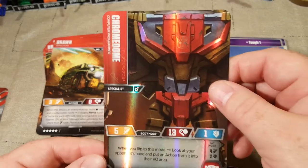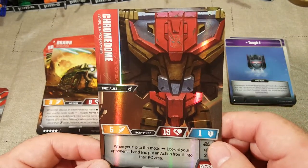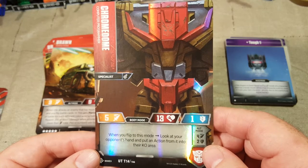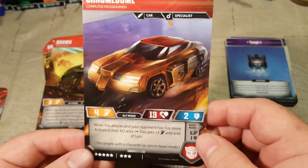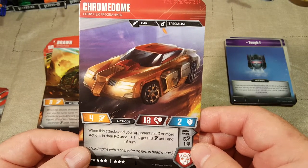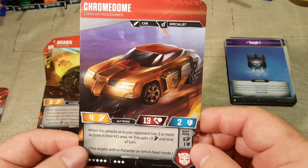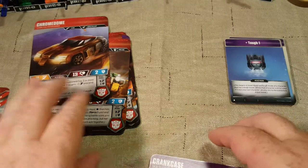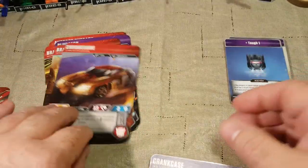Then we have Chrome Dome — another Titan Master. When you flip to this mode, look at your opponent's hand and put an action from it into their KO area. When this attacks and your opponent has three or more actions in their KO area, this gets plus three until end of turn. This begins with a character on him in head mode. I like Chrome Dome — he's just an uncommon.